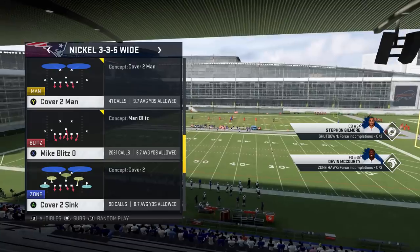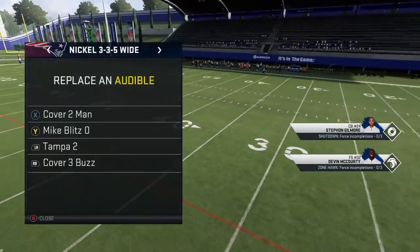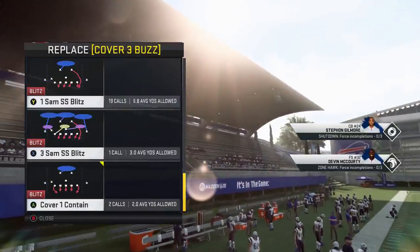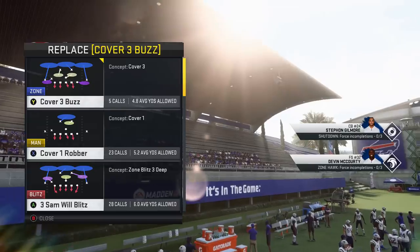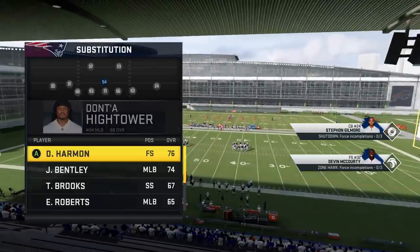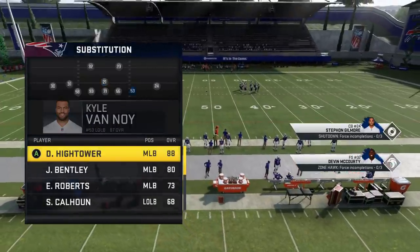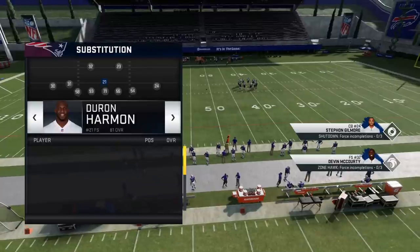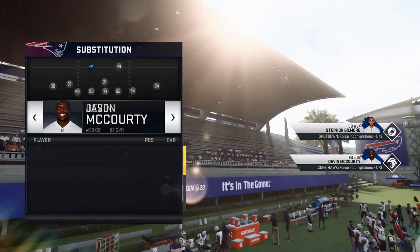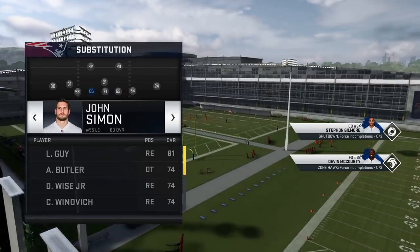I'm going to start off by setting my audibles. I'll show the Mike Blitz Zero, which is already in there, then the Cover One Contain, and finally the Three Sam Will Blitz — so just three plays total. Before I get into it, the main adjustment I might make is personnel: you can put a safety at the linebacker spot if you're using this as a pass defense. I also want speed and good coverage to the outside, so I opened up my middle linebacker position. I also want more speed at the edge defensive end spots — a guy like Lawrence Guy isn't really going to work — so I add a little speed and that's the look.